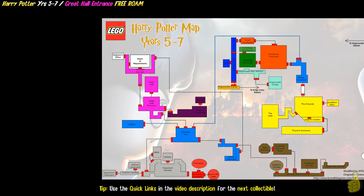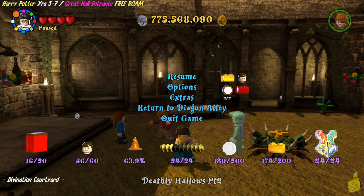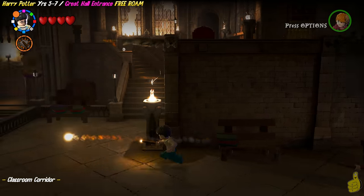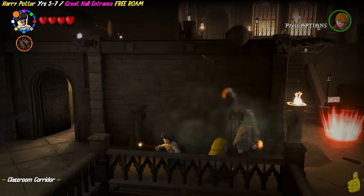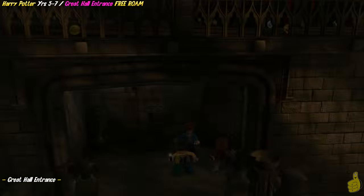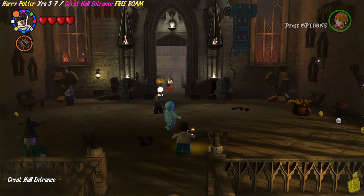We're going to take a quick peek at our map right here — focusing on the pink area up in the upper left — thanks to BonefishGamer for creating such a lovely map that we've used throughout this entire series. Taking a quick peek at our collectibles, and starting right where we left off in the old Divination Courtyard. We're going to make our way back through the classroom corridor over to the far left, take the upper pathway out of the hall into the entrance hall, then take the lower back entrance into the Great Hall entrance. We'll head up and take a quick peek at the old Ghost Guide and see what we've got.